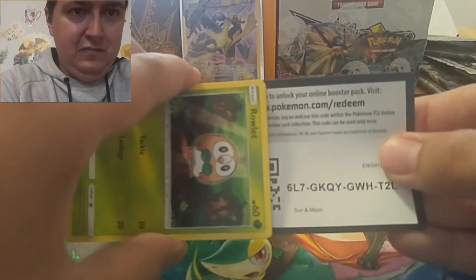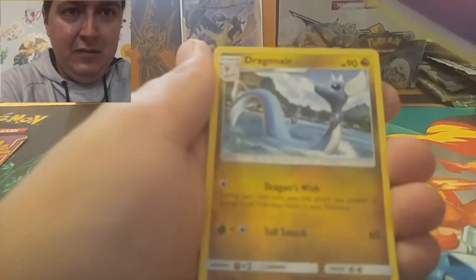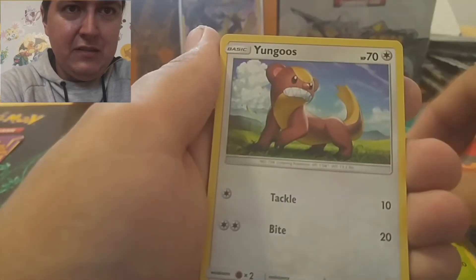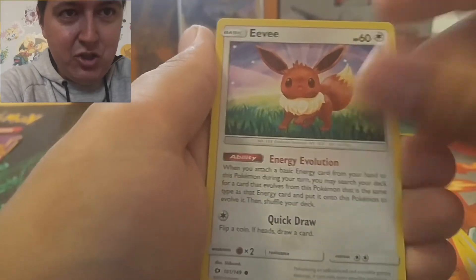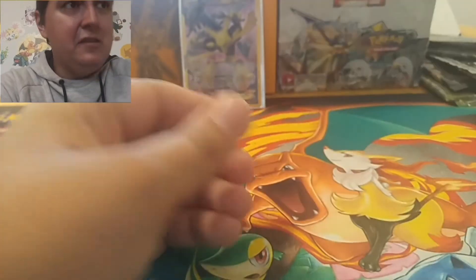Let's go into another Sun and Moon base set. Got the code card. We got a Dragonite, Chatter bug, Crushing Hammer, Roulette, Yungoos, Torkoal, Eevee looking shocked, Stufful, Crabrawler going for a jog, and Bewear. The rare — that's not holo. Nothing great in that one either.